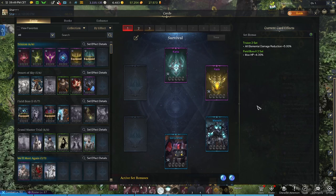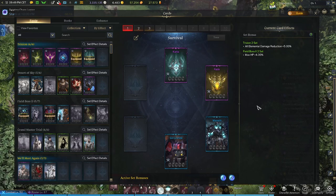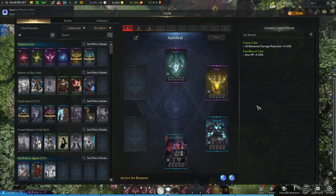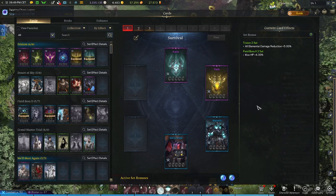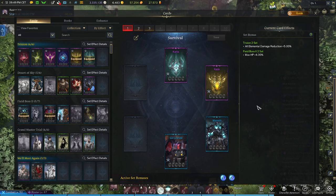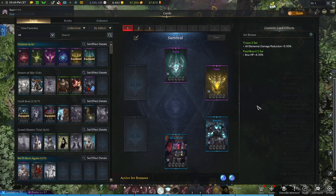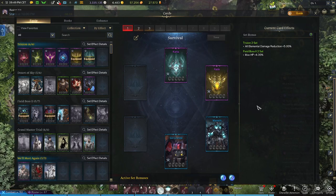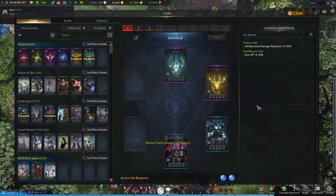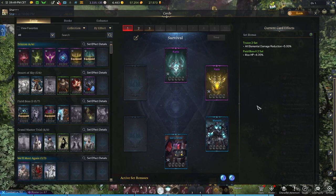You can pick and choose your own sets for particular content you find yourself up against. It's important that to get the best out of these sets you really want to awaken your cards — most of them give defensive stats, but by awakening them you can also benefit from offensive stats. It will take a while to build up a good system here, so don't rush yourself, but it's definitely a handy way to help you throughout your content.